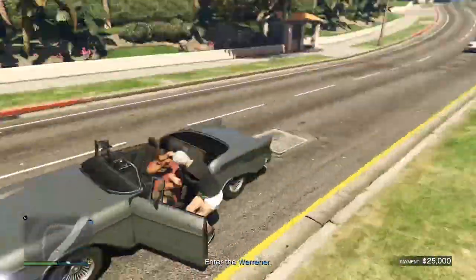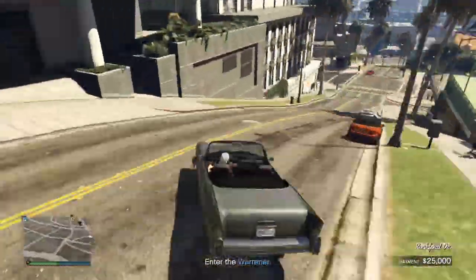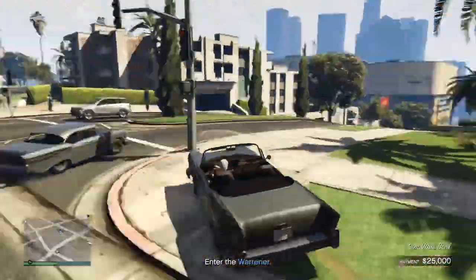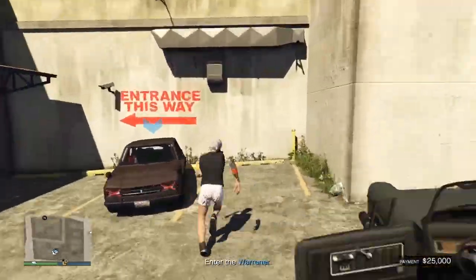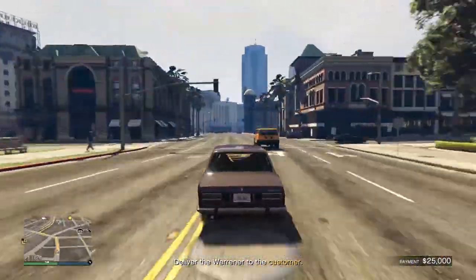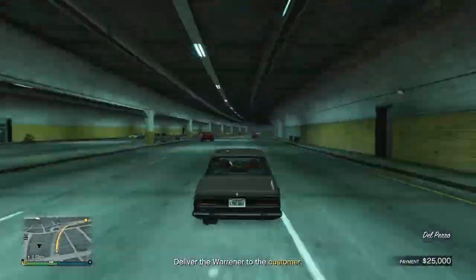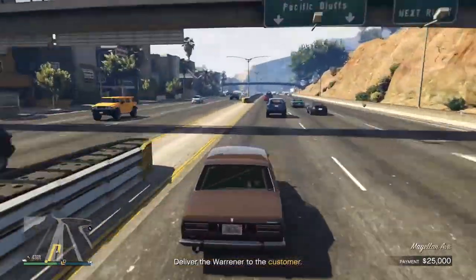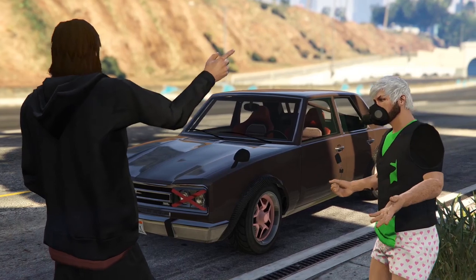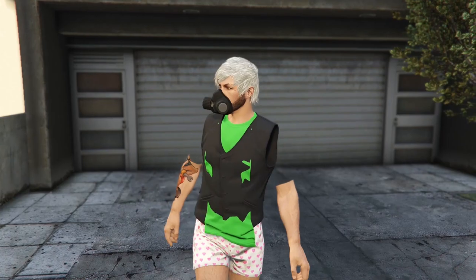Once you're out, you need to deliver the vehicle. What happens here is that while you're delivering the vehicle, your staff is also going to be delivering that same vehicle. So that's about 50,000 from their delivery and 50,000 from your delivery. I delivered the vehicle and my character is still glitching — that's part of this glitch.